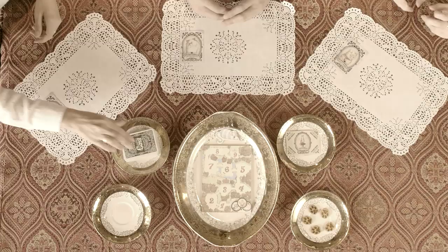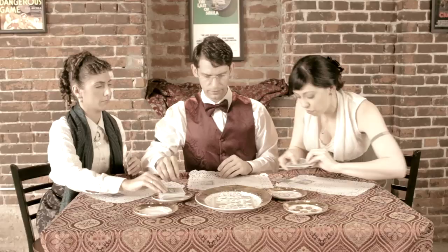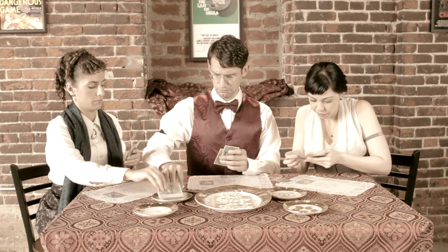Finally, distribute the cat cards to all players at the table. After you've set up the game, each player will draw six cards from the food bowl.